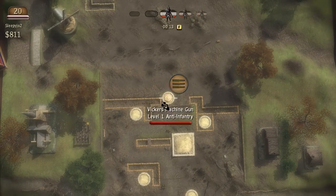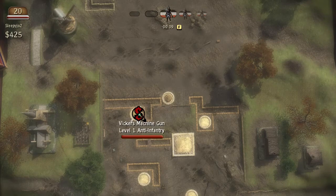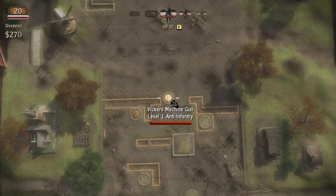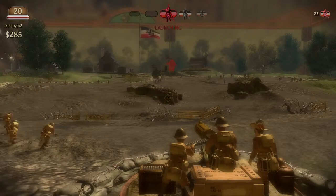The first thing you want to do is put a machine gun there. I usually like to put another one over here, and then just wait. The thing with this tower defense - I'm going to go ahead and push F to launch them early - is you can take control of each of your units and use them.